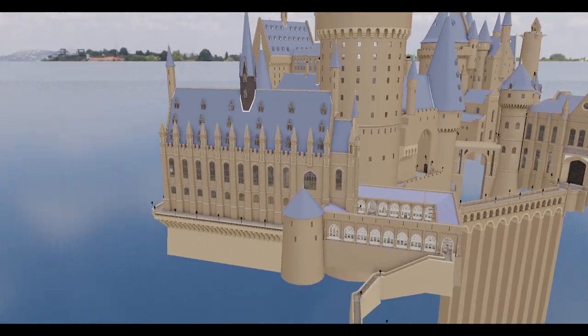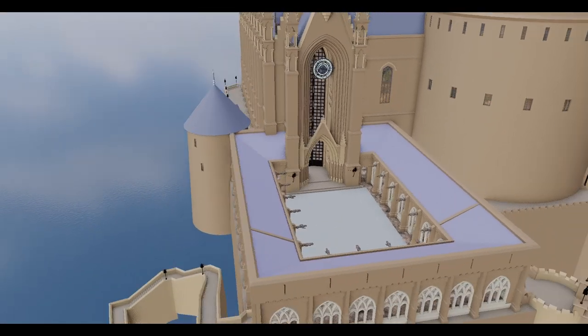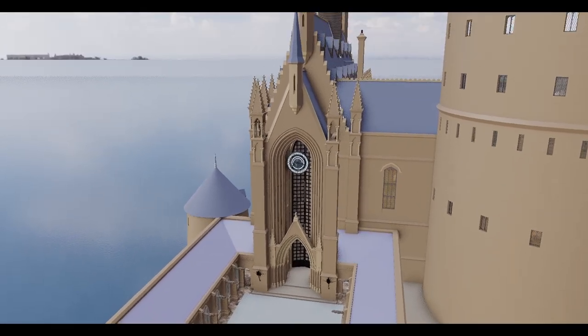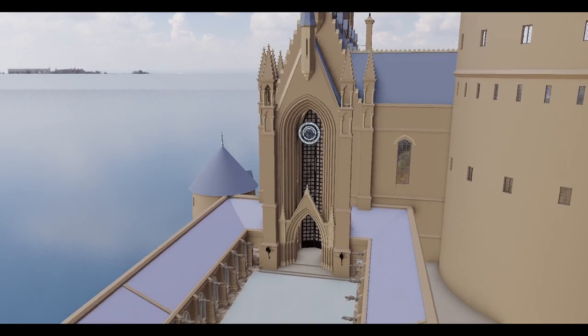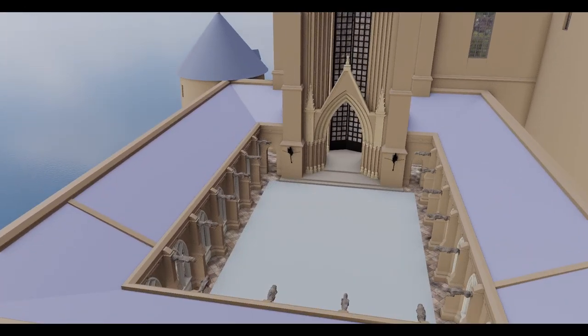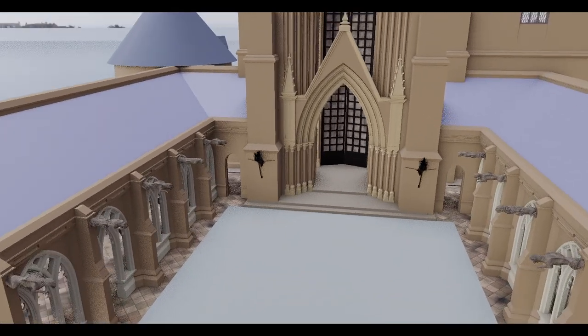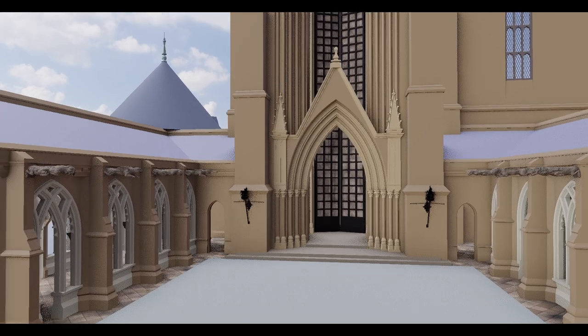A lot of them center around the whole entrance hall, Great Hall area. Formerly we had the Chamber of Reception out in front of the Great Hall, but that is no more. It got replaced with this new courtyard based on the Clock Tower Courtyard from Prisoner of Azkaban, because they used the exact same set for it, just redressed it a little bit.